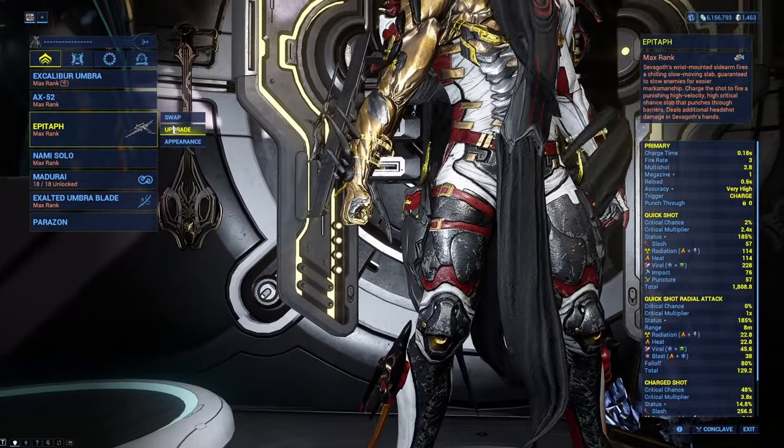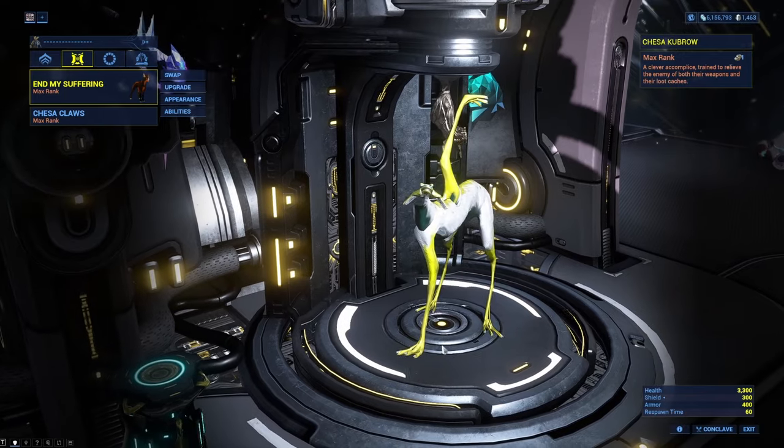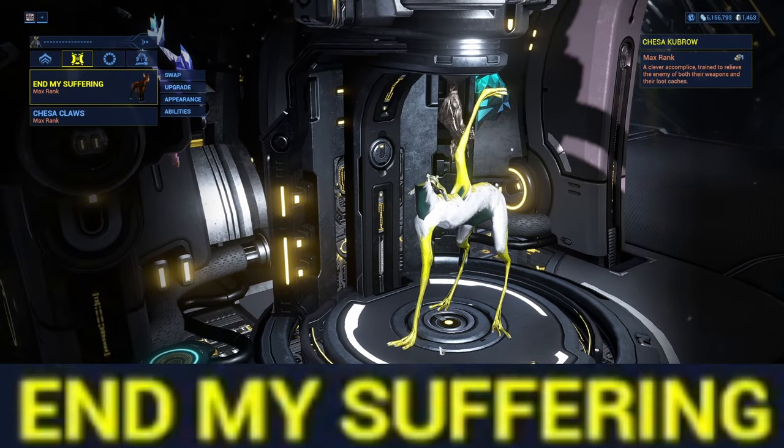Your other weapons don't really matter, although I would suggest using Dexterity Arcanes. Companion also doesn't matter — I'm just using this cute cat-dog thing for more loot.